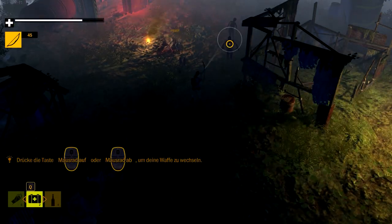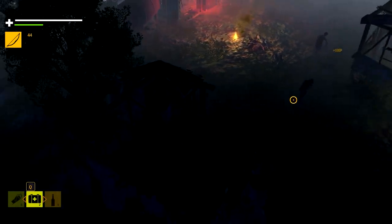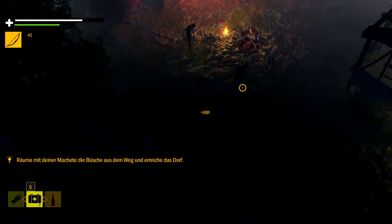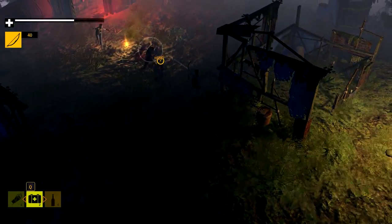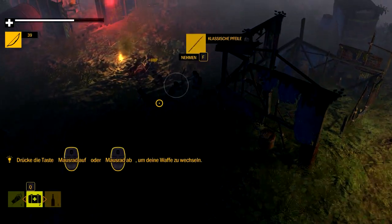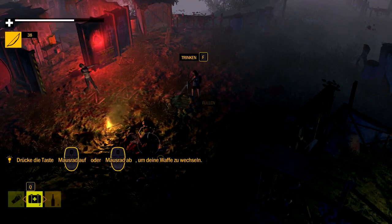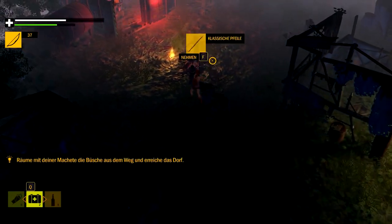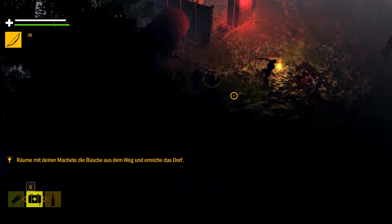Vor den schnellen ist es besser, erst einmal auf Abstand zu gehen. Manchmal zielen wir auch daneben. Wir müssen das jetzt so lange machen, bis der Alarm aufhört. Man sieht schon, es war gut, dass ich so viele Pfeile gemacht habe.